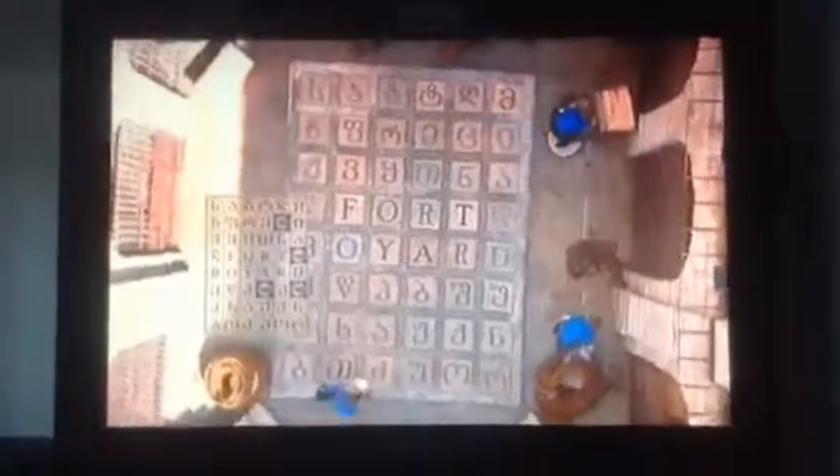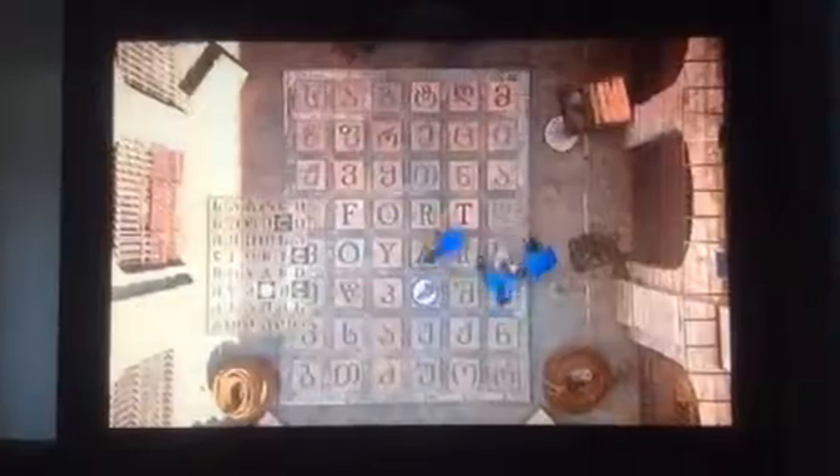When the gates open, our warriors look for their team crests, then use the maps to place the team crests on the right squares on the chamber floor. Then they go to the tiger's head, and if they've got it right, the key to their treasure chest will drop, and they can start collecting coins.